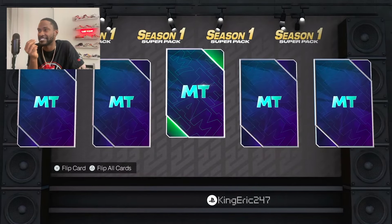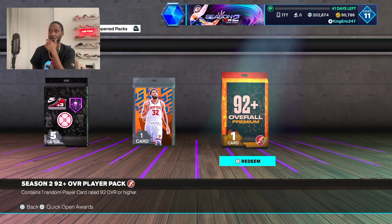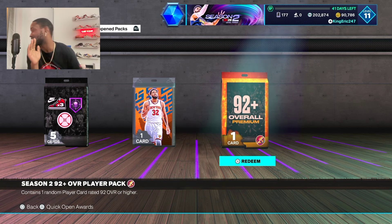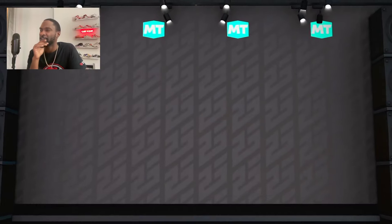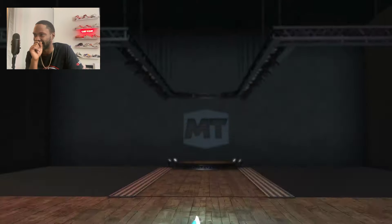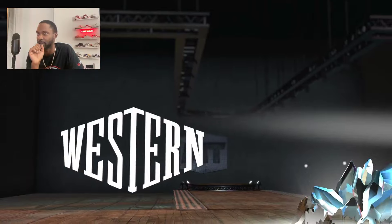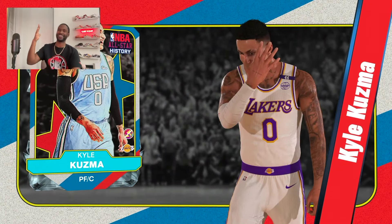No shake on the pack — looks like we got a couple Emerald cards and an Emerald coach. Here comes the guaranteed diamond card. I'm hoping for something really good — I'd take a Wilt, a Westbrook, or a Paolo Banchero, the one that just dropped. Power forward, Lakers... we got Kyle Kuzma.